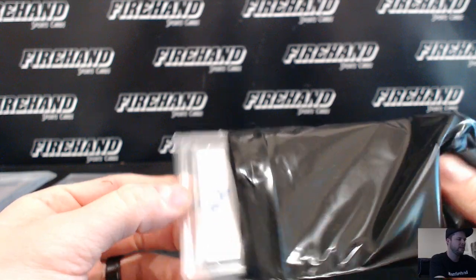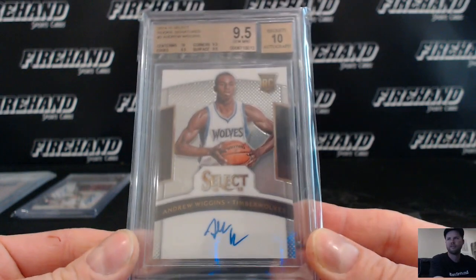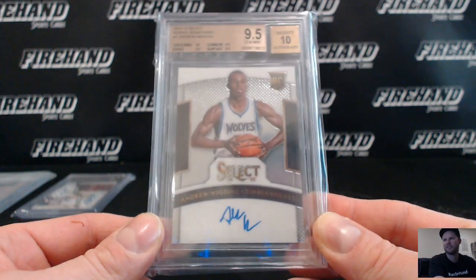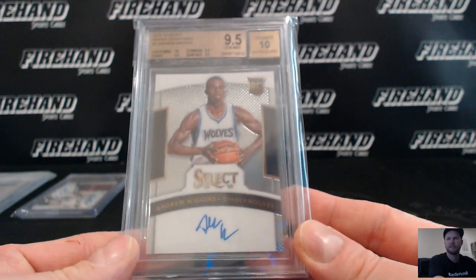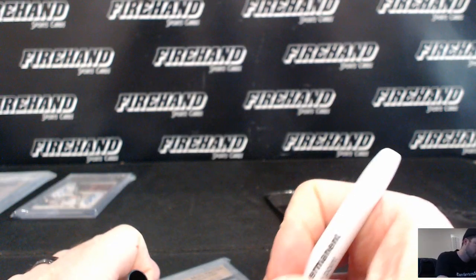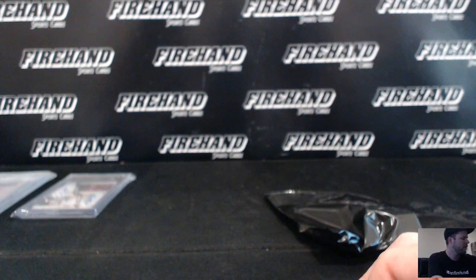And Andrew Wiggins — Select Rookie Auto, graded 9.5 with a ten on the auto. T-Wolves cleaned up — Wiggins and Towns in the same case. S-Forman 80 with the T-Wolves, number 11 of 275. Very nice.